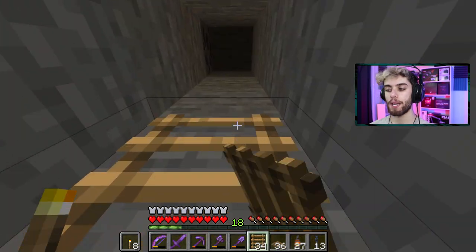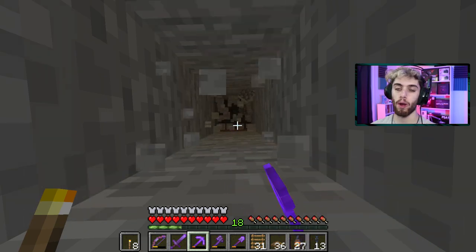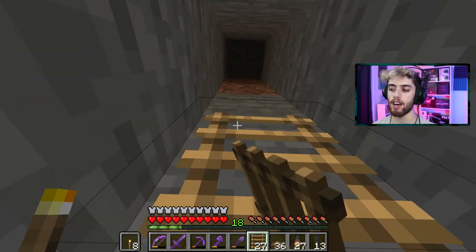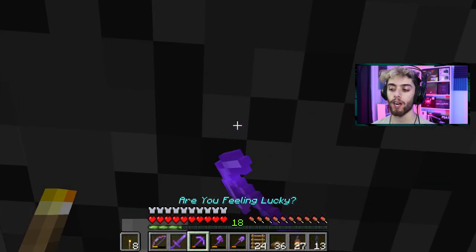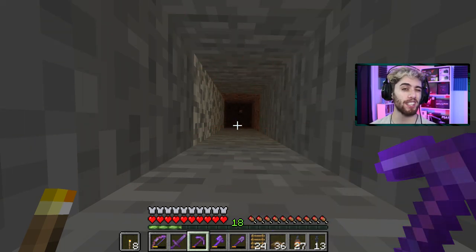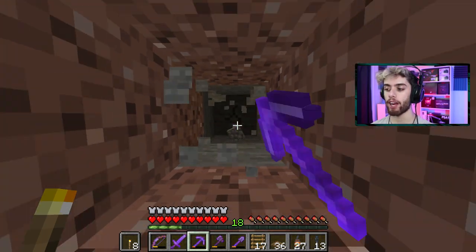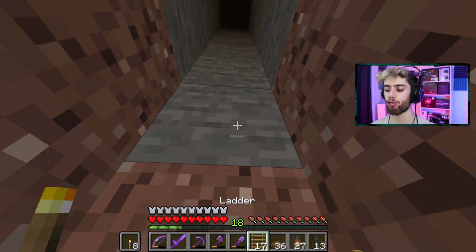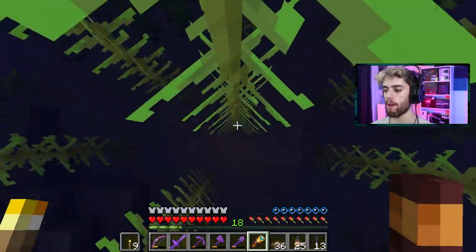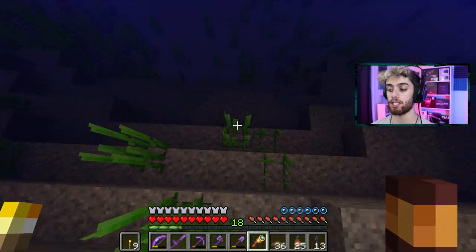A little secret passageway downstairs. I'm not going to make a top part of this lab or an upstairs way to get down — that's kind of a waste of materials and time. I'd much rather make an underground rail cart system to get back over here. Maybe not today, but I definitely want to do that — so back at the kingdom I could just hop in a mine cart and get right back here in like three seconds.